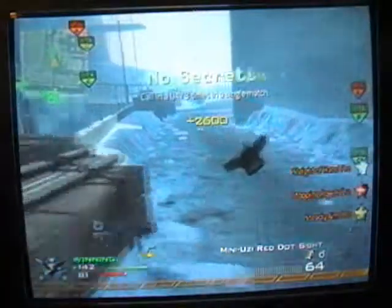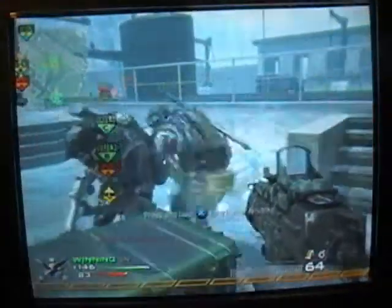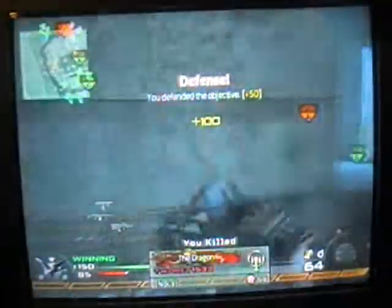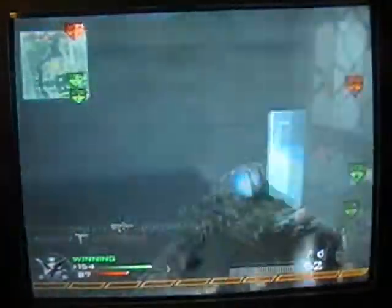I called in a Care Package and got a UAV. During that little firefight I had no time to press the button to get a UAV. And it turned out to be a Harrier airstrike — that was a nice care package. In this game I had some really nice luck with the care package. At the beginning I got a Pave Low, and right then I got a Harrier.